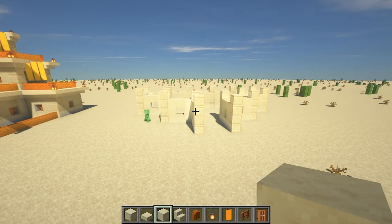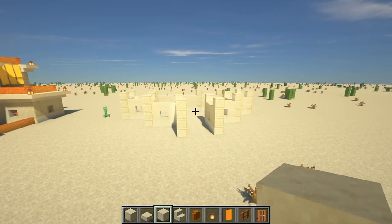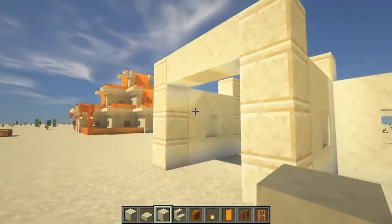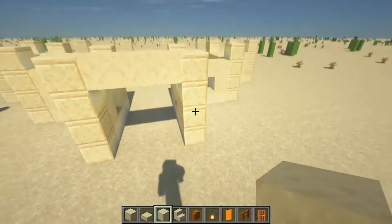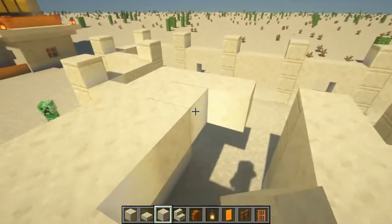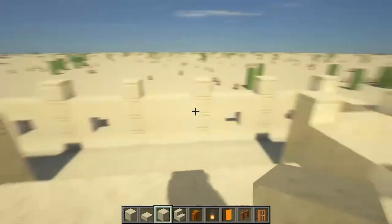Your building should now look like this, and this is where we're going to go ahead and do the roofing of the first layer, which is going to act as the flooring for the second layer. What we're going to do is make the flooring at this fourth block level — essentially that fourth block is our floor. So we're going to go ahead and just fill it all in.